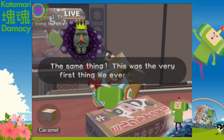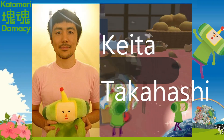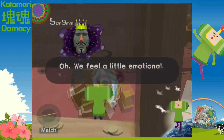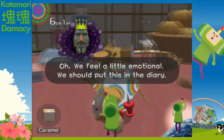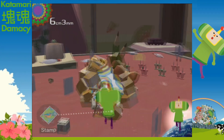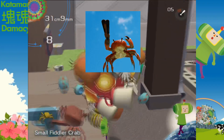Every time you roll up an item, it says the name of it and you get to see a 3D model of it rotating in the corner, which is cool. The creator of Katamari Damacy used to make sculptures, and it's kind of like each item you collect is a different digital sculpture. A lot of the objects even have different sound effects when you get them, and they're placed in interesting places — like a pizza on a car wheel, or this crab I found wielding a gun.